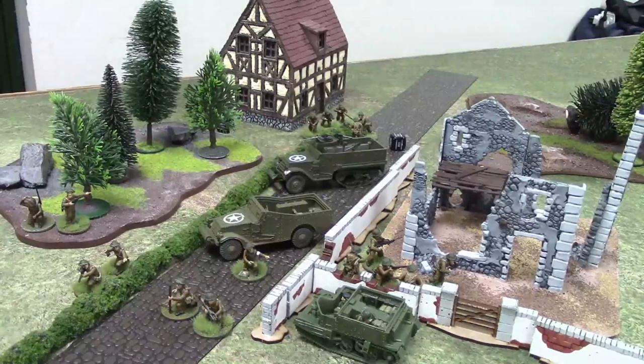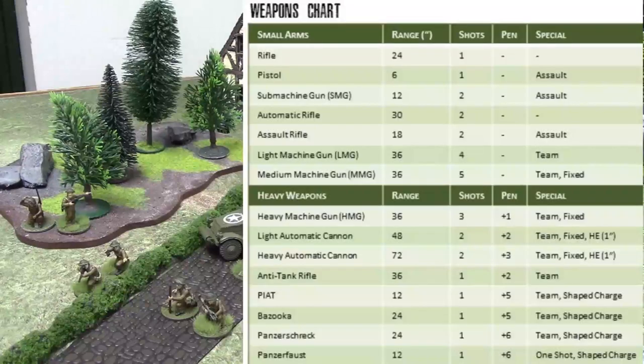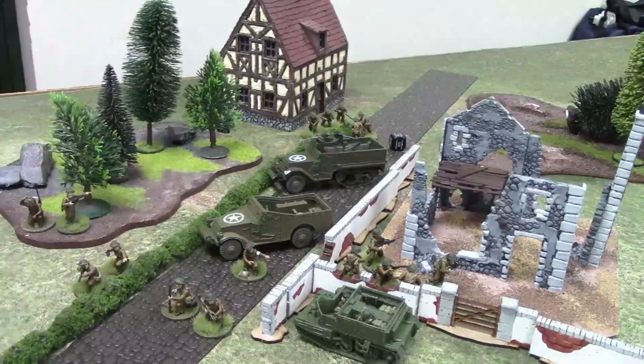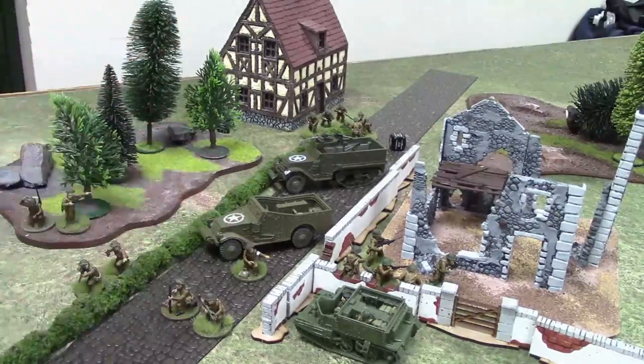The medic save applies to all small arms fire. If you look at the pen column, all small arms are zero pen and all heavy weapons are plus one or better — that's the difference. A medic cannot save you if you're hit with a heavy weapon like a heavy machine gun or mortar. But hit with a rifle, submachine gun, light machine gun, or medium machine gun, he could save you.